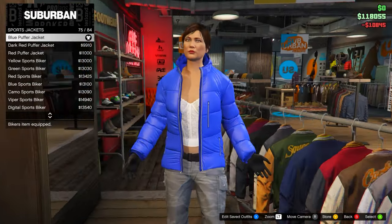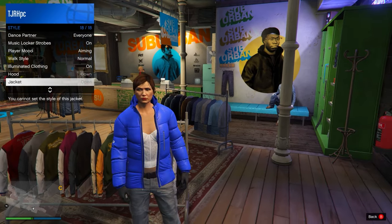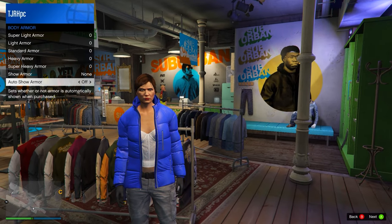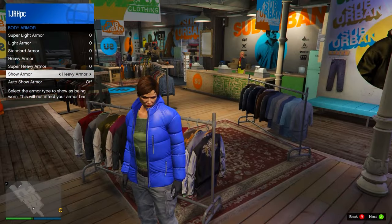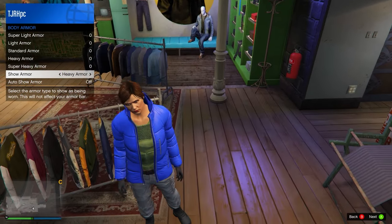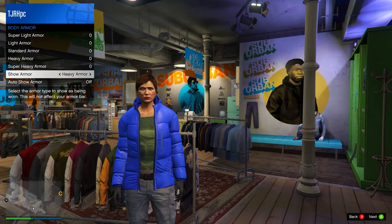Now let me explain how the CEO vest merge works. You need any open jacket — it needs to be open and you can choose any open jacket in the game, it doesn't have to be a puffer jacket. Then you need to go to your inventory body armor and show the heavy armor. This will allow you to merge the CEO vest on later in the video. All you need is an open jacket with heavy armor underneath — save that.